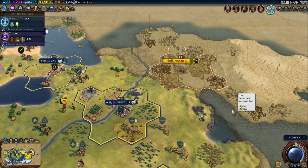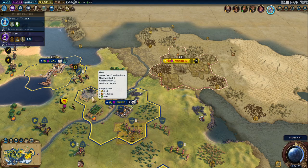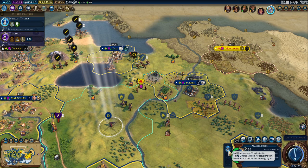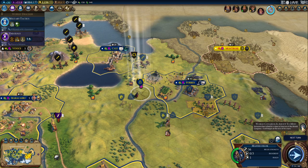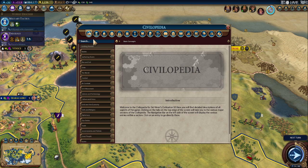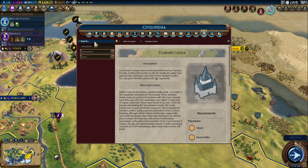Okay, I'm just going to assume I don't know that it's getting it — maybe it's just a typo. I wonder if I can look in the civilopedia. Let's see what the hell this thing is. By a vampire — provides fortification, duplicates yields when built, adds them to the vampire castle, and grants them to the tile's yield. Grants the tile's yield to the capital city.